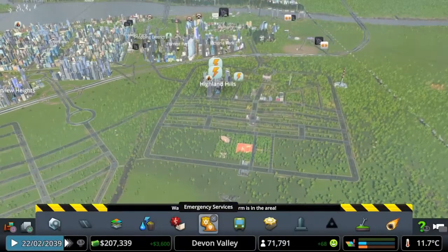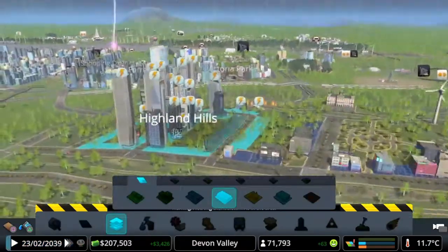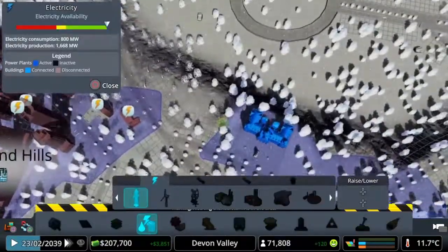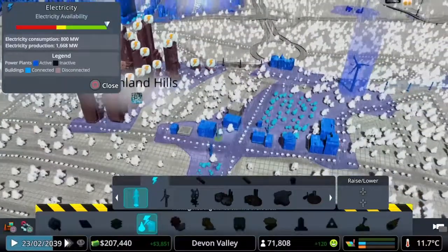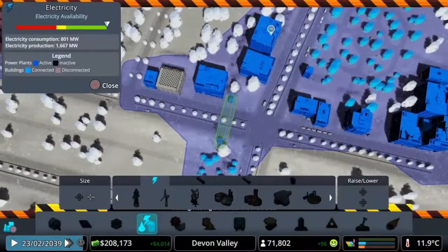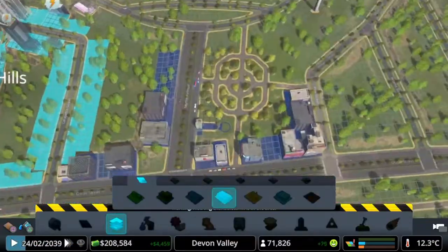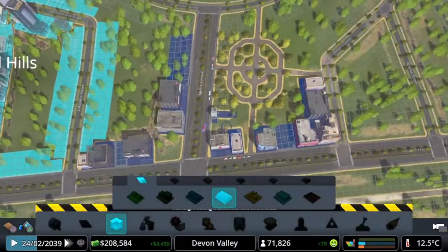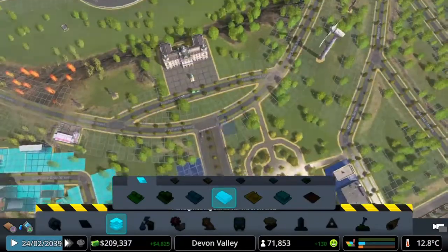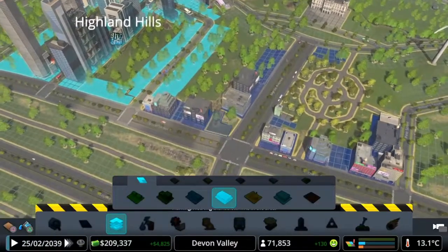We're going to continue on with zoning in our area while our new district is getting absolutely smashed. Let's see if we've got power over here — still not quite enough, so we can connect that like so, that'll get that sorted. We can actually delete that line and re-select that as a larger area. This is going to be quite a smaller one so we'll do a couple of shops here — not too much because I want to get some residential in as well.